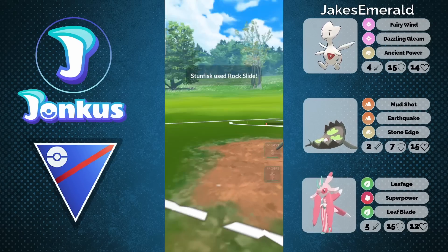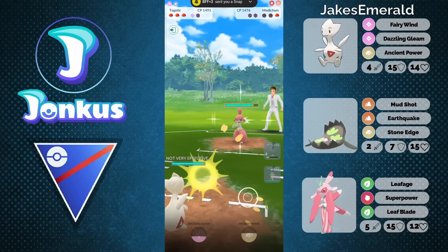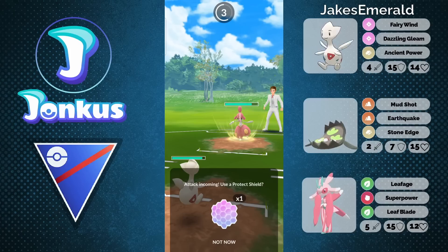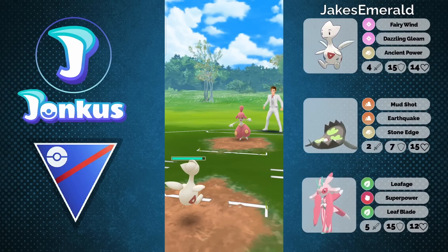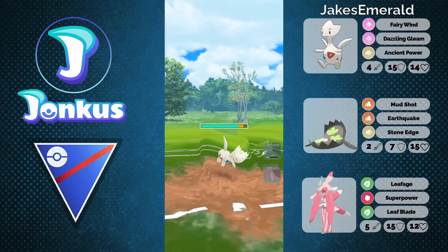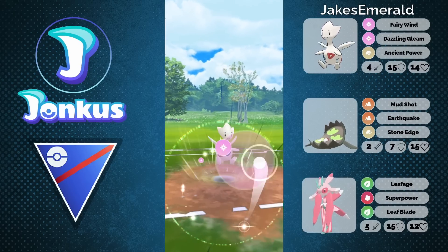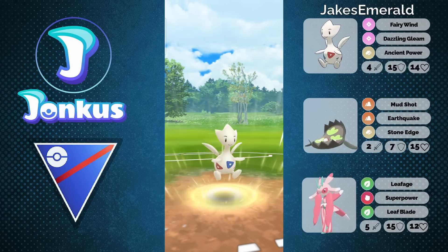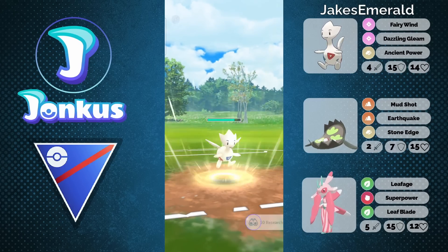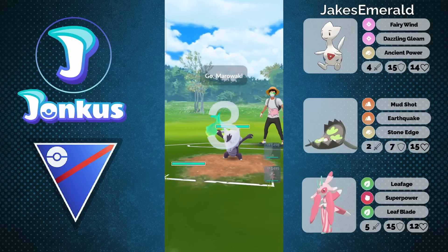It did way more damage than it's supposed to — it should have done way less than the Earthquake in general. But it's going to be fine. It's now going to be able to go up here, try to go for the Dazzling Gleam with your Togetic, as the opponent is going to go for one sidekick. The opponent forfeited at this point of time already. Just go for the Dazzling Gleam, finish up the opponent, and they can lose this game here with the Togetic. Going for the Dazzling Gleam — should one-shot the opponent here for sure. Super effective move, super strong move.